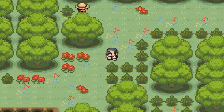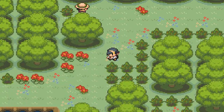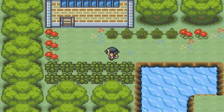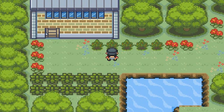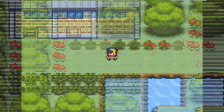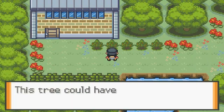I'm gonna try the headbutt trees again. Yeah, there's nothing. No matter how many times we try it, you're not gonna be able to find a Pokemon. That's complete BS. Actually — probably because I had a Repel active. Never mind.